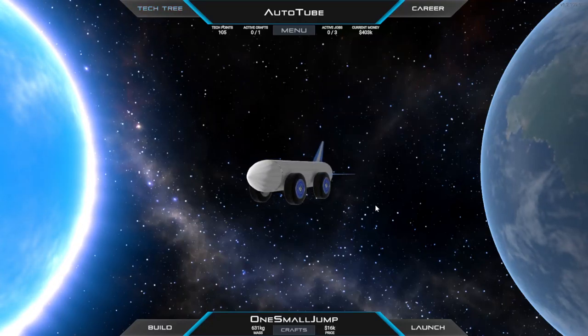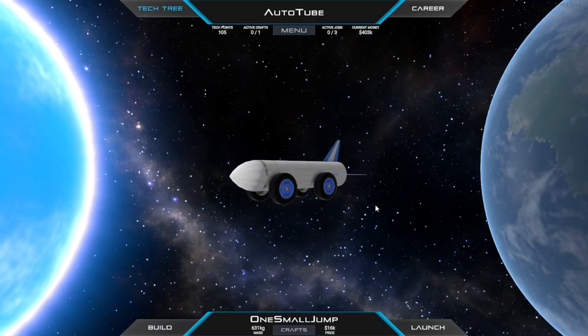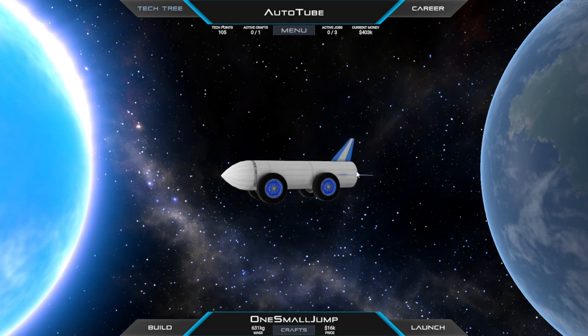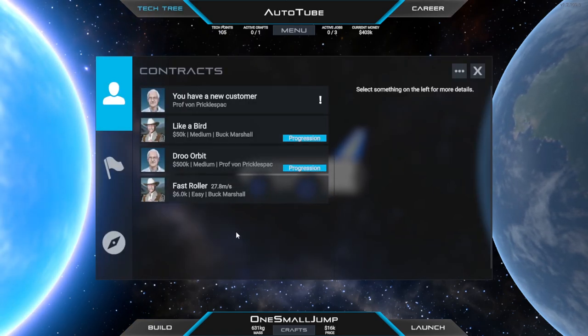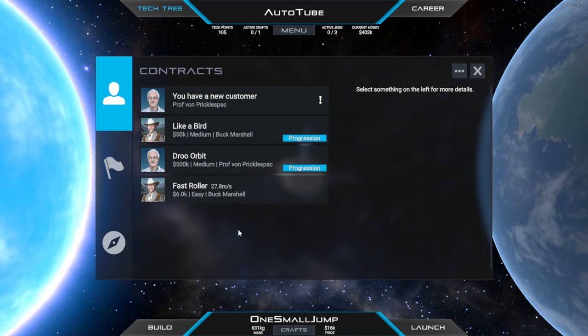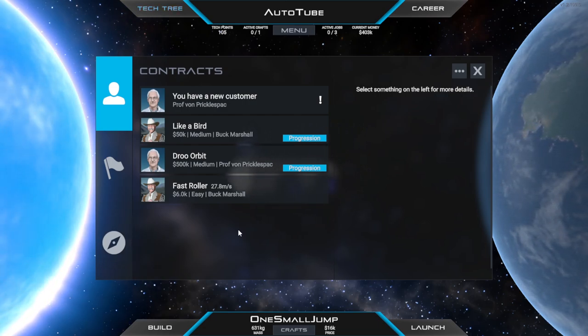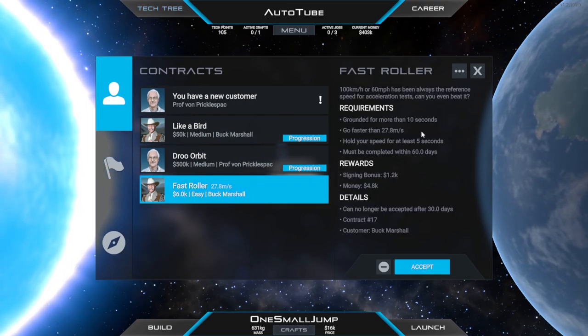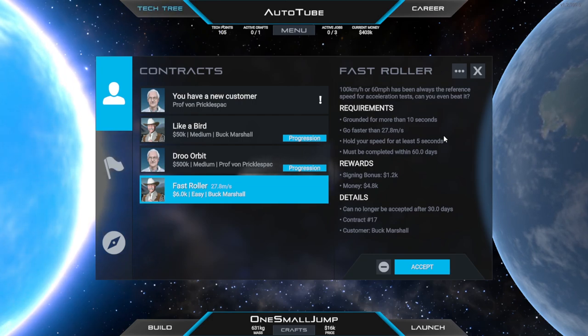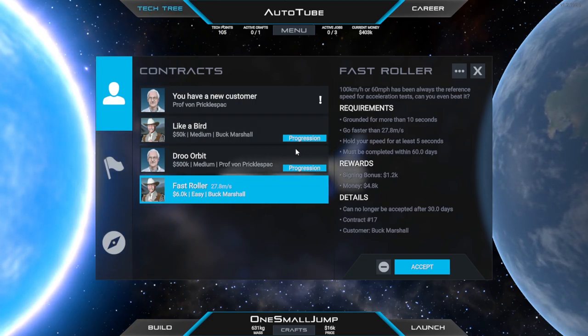Welcome back to Juno New Origins. We're in the One Small Jump because we just performed one small jump. We actually got up to a pretty serious speed last time — 15 kilometers an hour — jumped off the side of a cliff. It was beautiful. It was this mission right here where we were grounded, had to hit a certain speed and jump.